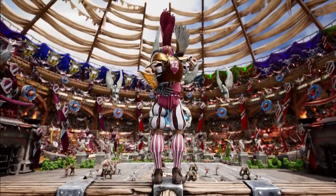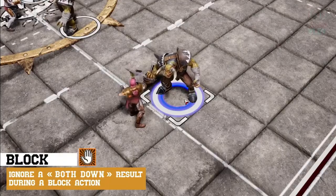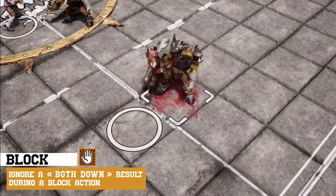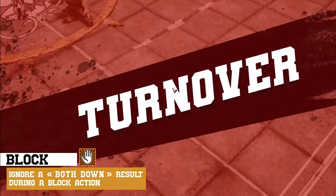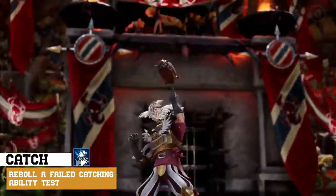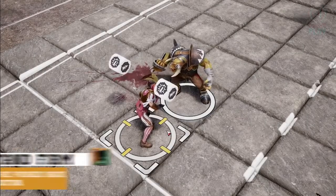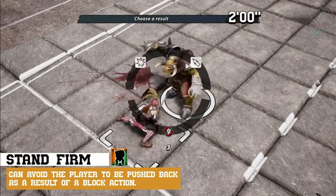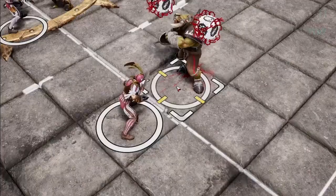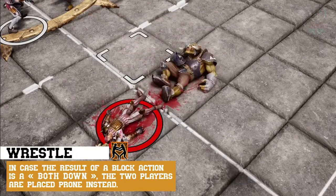In addition to their armor and movement, Noble Blitzers have two skills that are certain to make their opponents quake. The Block skill allows them to ignore a both-down result during a block declaration. And the Catch skill allows them to re-roll a failed agility test when trying to catch a ball. Bodyguards also have two skills: Stand Firm, which prevents them from being pushed back by an opponent after a block declaration, and Wrestle, which allows your player to avoid injury and a turnover on a both-down result.